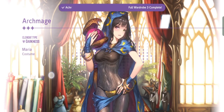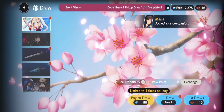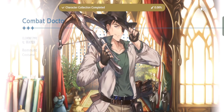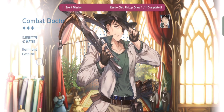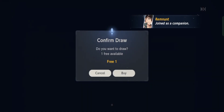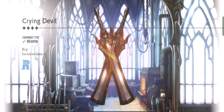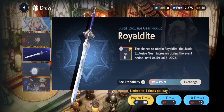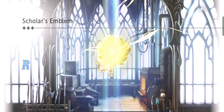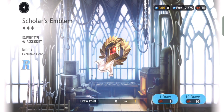You can use your free one-pull on each banner to see if you get lucky. As you can see, I'm only getting three-stars — that's okay, man, you're only using one pull. It would be crazy luck to get a five-star right from the start. And the last free summon — it's another three-star. All right, that's not great.